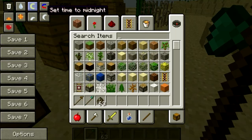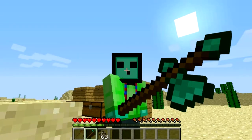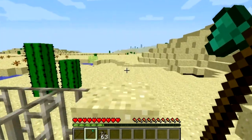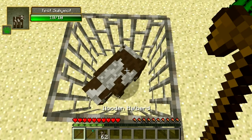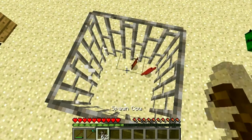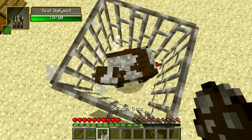Over here we got the strongest weapon of them all. It looks real big on you but if you right click, however, as you can see, you switch the sides. On the wooden one, you can do three hearts of damage.